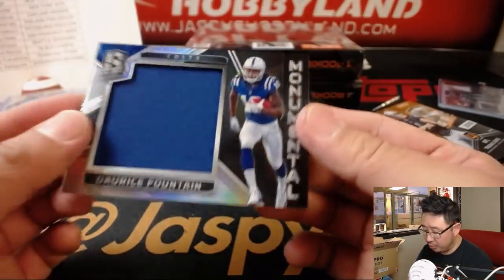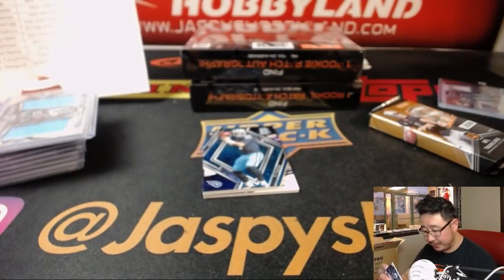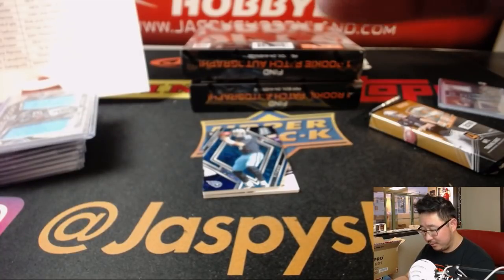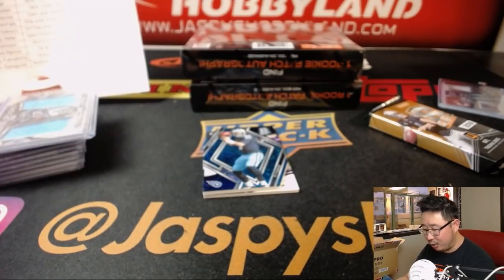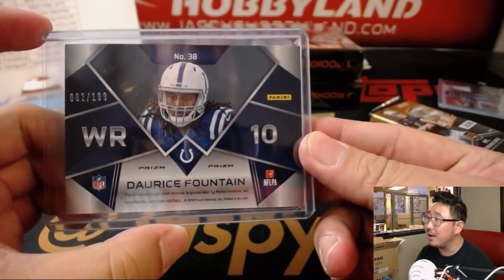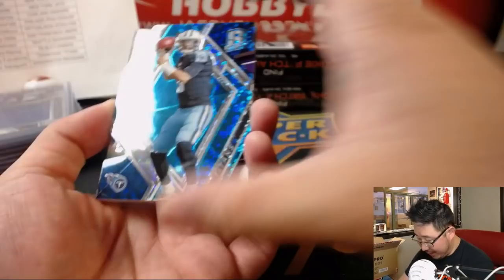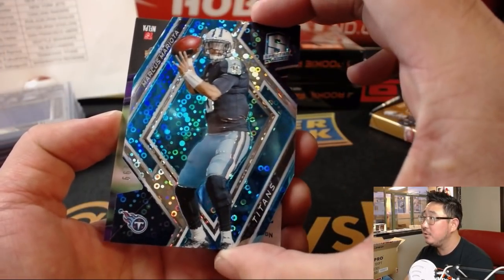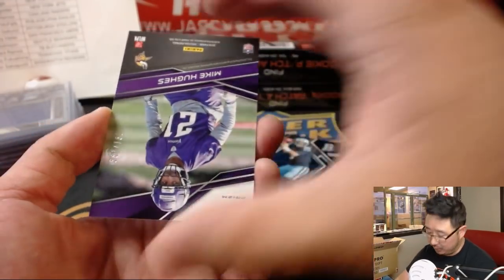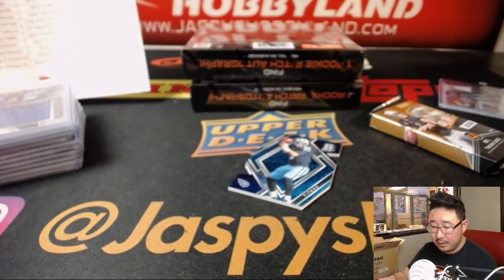And then we've got Darice, Fountain of Youth Monumental Relic, 002 out of 199. That's what the Cardinals pitcher Ponce de Leon was looking for — I need a cross-sport Ponce de Leon and Doris Fountain dual autograph, make it happen Panini. A little purple right there — is that Vikings purple or Ravens purple? It's Vikings purple. Mike Hughes rookie autographs for the Vikes — that'll go to Connor.